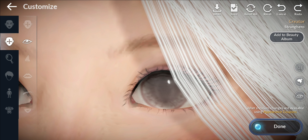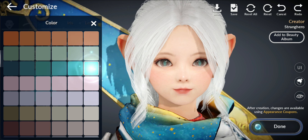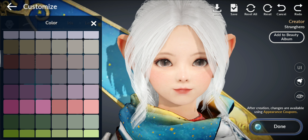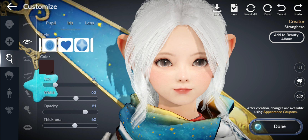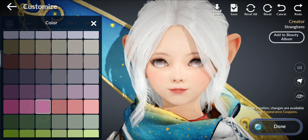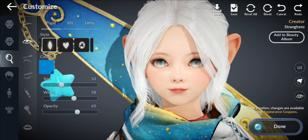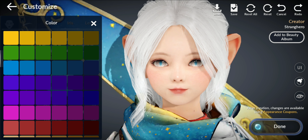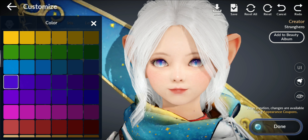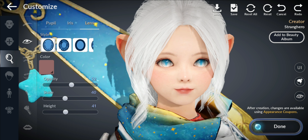Let's have a look at the eyes — different eye styles. Let's try out this one. Should be like a little cat, maybe. Interesting, interesting. Could change that. Oh, pink — oh, purple. Let's change this style here.